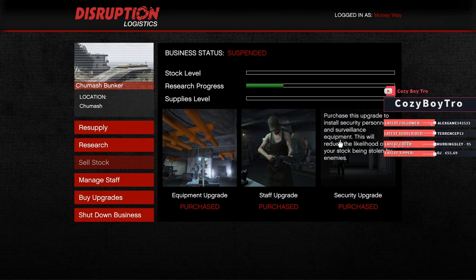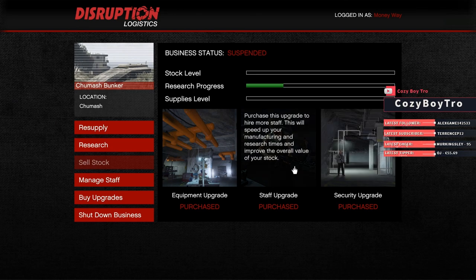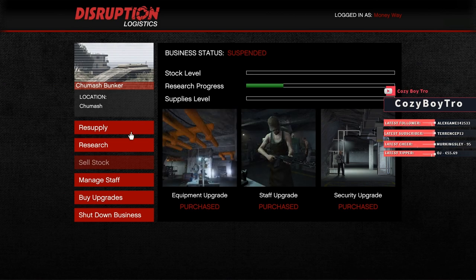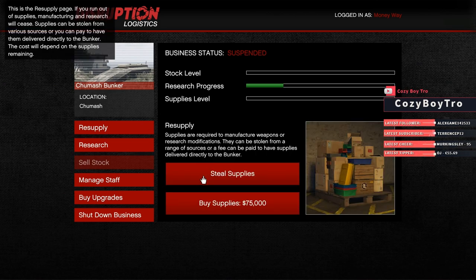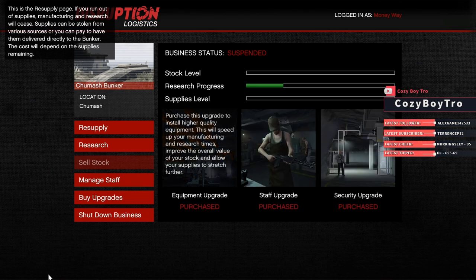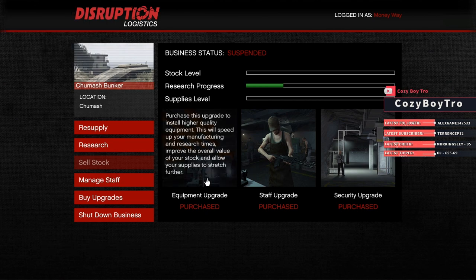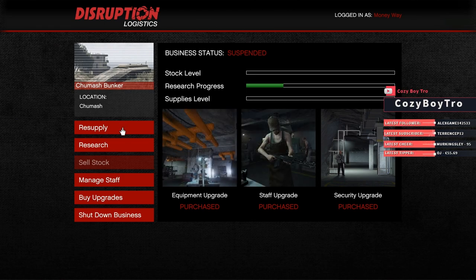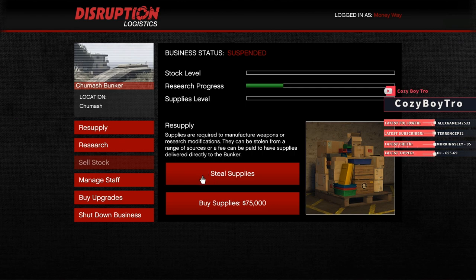You don't really need to worry about the security upgrade until you have money to burn — it really doesn't do that much. But you want to upgrade your staff and your equipment. If you don't have your staff and equipment upgraded, when you resupply you'll have to steal supplies. Do not buy supplies unless you have your staff and equipment upgraded, otherwise you're not going to make a profit — you'll lose more money than you spend. If you don't have them upgraded I suggest stealing supplies until you have enough money.